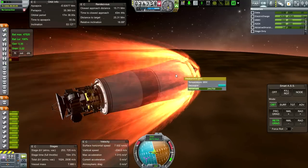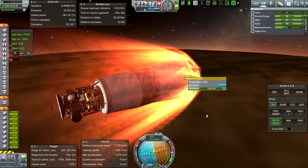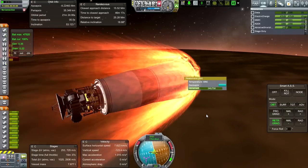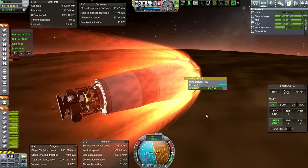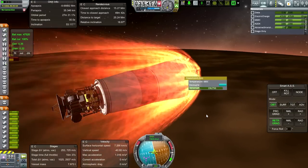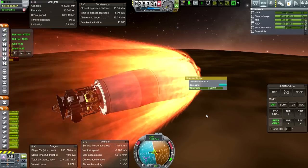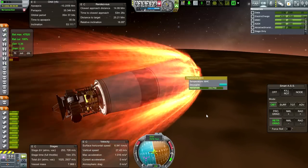The side fairings - they did have a problem, didn't they? They were heating up on those re-entries we were doing in the previous attempt. Can they survive as we get through periapsis here? The heat shield is getting lower in temperature. Yes, they are getting lower in temperature as well - they're no longer overheating.